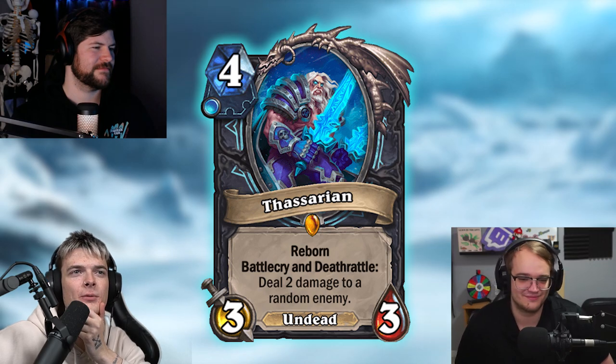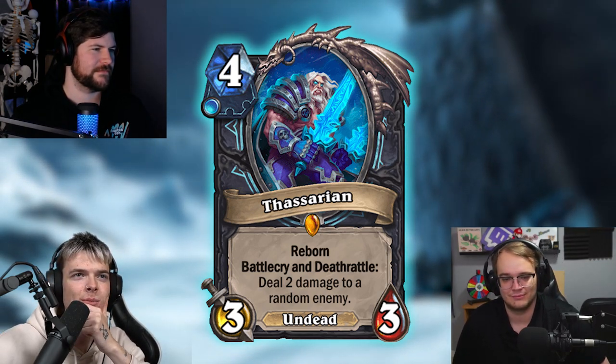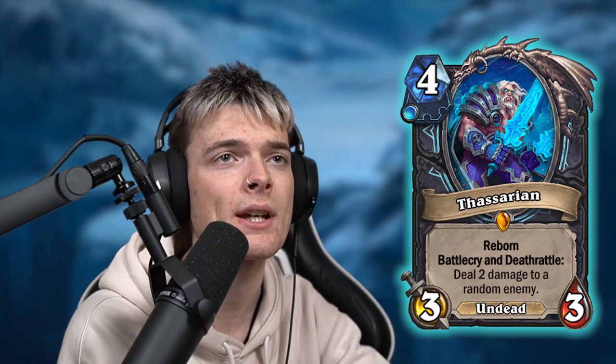Next card: Tessarion. 4-mana 3-3, Reborn, Battlecry, Deathrattle — deal 2 damage to a random enemy. This is a legendary. It seems decent in my opinion. It doesn't blow me away. I guess this could technically be some sort of good counter to swarmy decks if they've got a lot of stuff on board. In general it seems good, but it doesn't blow me away.